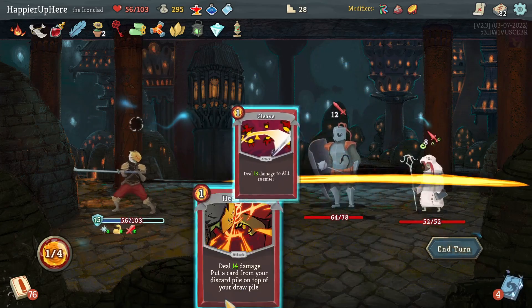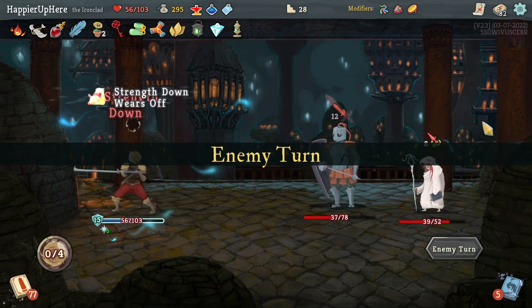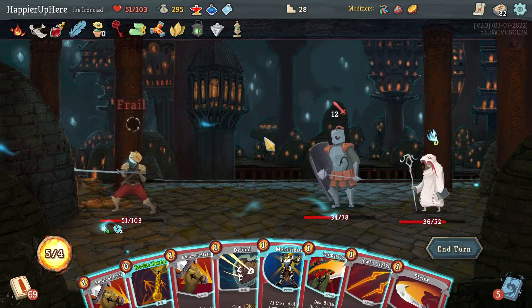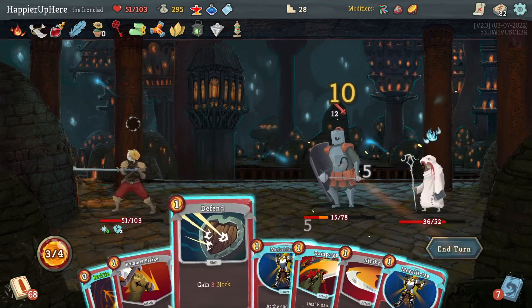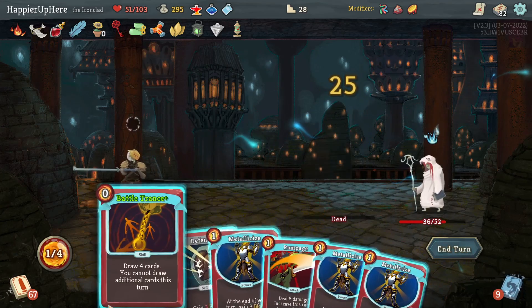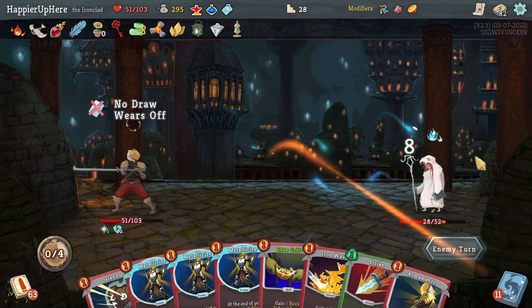Tyrian and Mystic — 20 incoming. Let's do Flex, then Defend, Cleave, and Headbutt. Maybe I should have headbutted the Cleave instead. 12 incoming — let's do Pommel Strike, Twin Strike, another Pommel Strike. I should make a habit of playing Pommel Strike first in case I draw the Normality. Let's do Rampage.